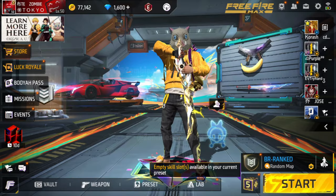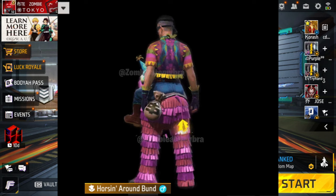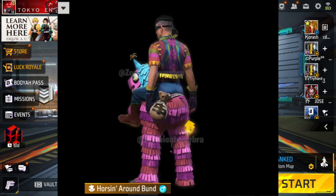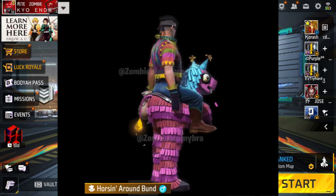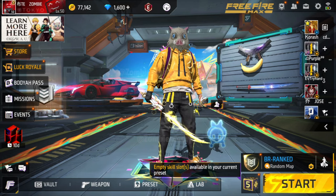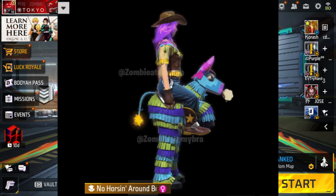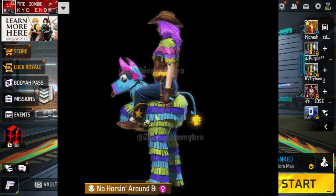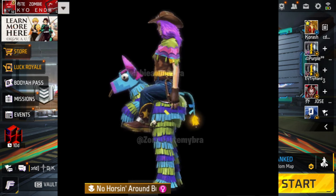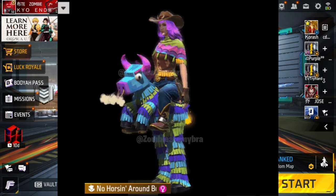The December bundle is the very ridiculous Horsing Around bundle. The male looks like a robber — he has a money sign and a robber mask, and he's riding a pinata horse. The female version has a little cowboy hat, the pinata itself has an animation, and she looks more like a sheriff. So it's like a sheriffs and robbers type game — he's the robber and she's the sheriff.